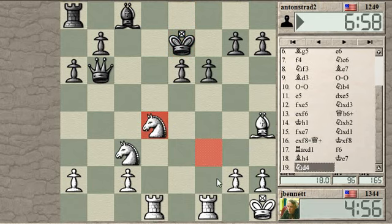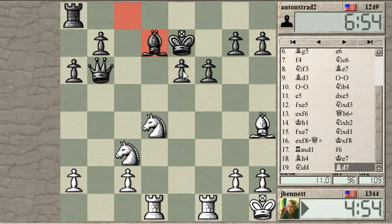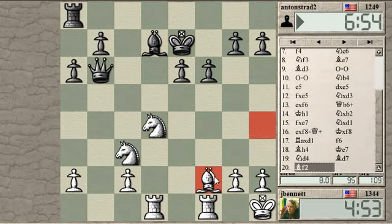Maybe rook to — bishop f2, indirectly hitting the queen. That's what I'm going to think about playing. And then I'm putting some pressure on e6 there. I want to do this first — before playing rook e1, I want to put the bishop here so I can threaten the queen.